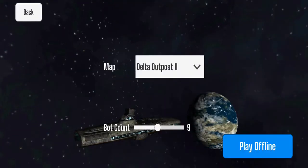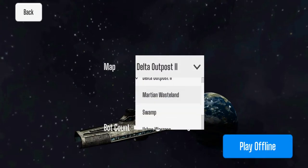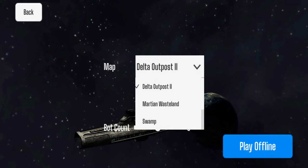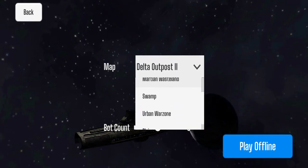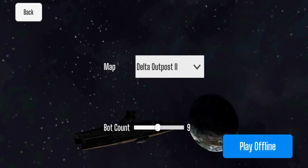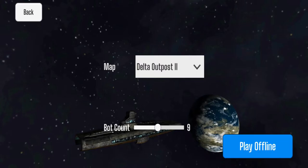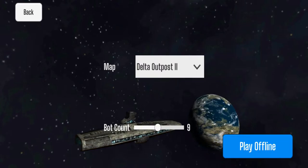Offline Practice is pretty much the same idea — you get to choose whichever map you want to play on. You actually have four or five maps to choose from, and you can choose the amount of bots in the game so you can practice and try different robot setups.